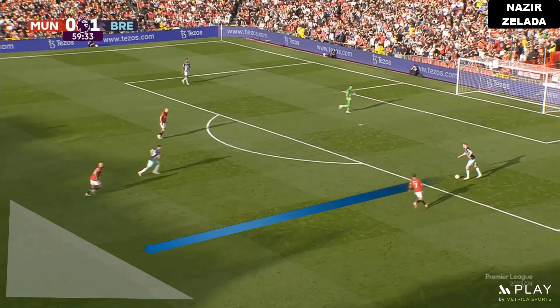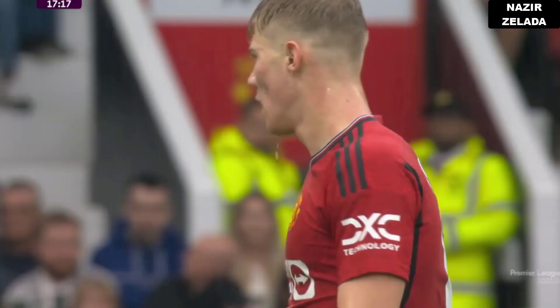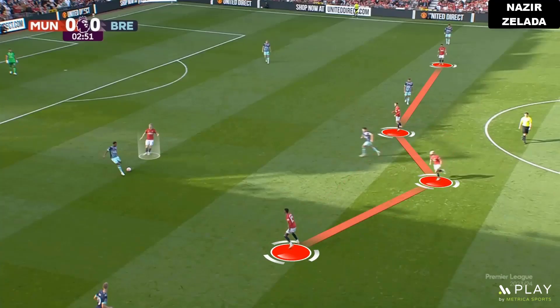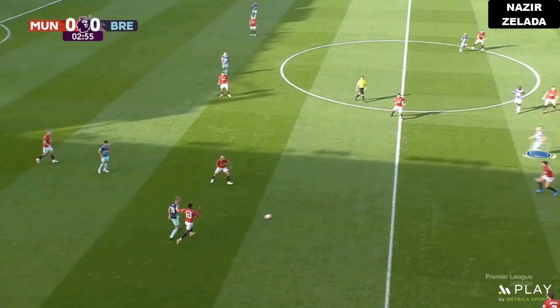For the second half, Man United fixed their defensive issues because when the strikers pressed, the centre-backs jumped to anticipate the passes and played fast with the midfielders. Hojlund was the best player for Man United in attack; he was aggressive to press, even though many times his teammates weren't aggressive, which allowed Brentford to attack.